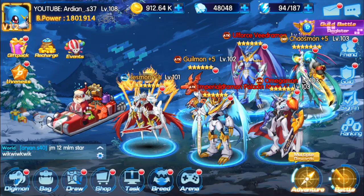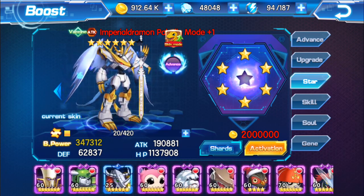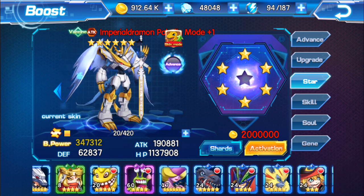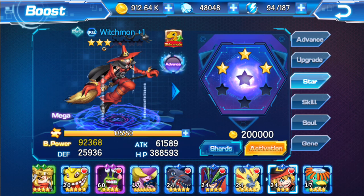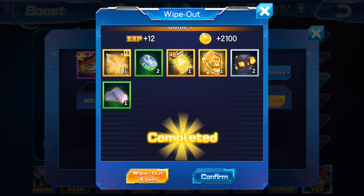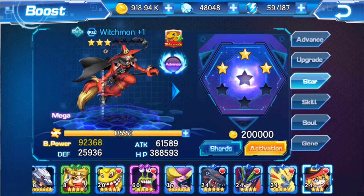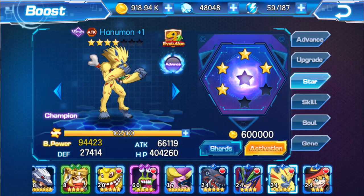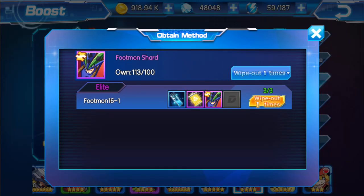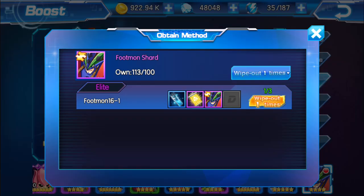We're going to do some more. At each stage you can get this from the main stage as well, but I need to do the stages in order to get shards. This way I can get two times the amount — meaning I can get a shard and I can get the turkey stuff.